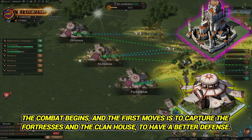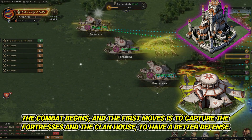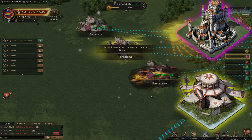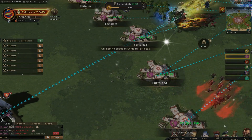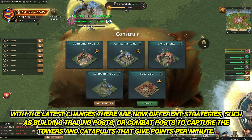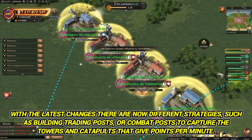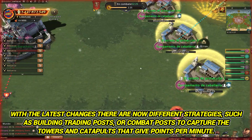The combat begins and the first move is to capture the fortresses in the clan house to have a better defense. With the latest changes there are now different strategies, such as building trading posts or combat posts to capture the towers and catapults that give points per minute.